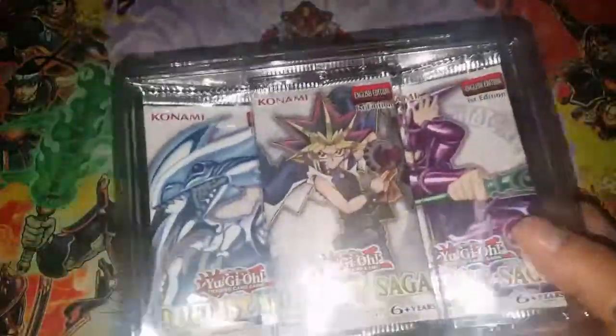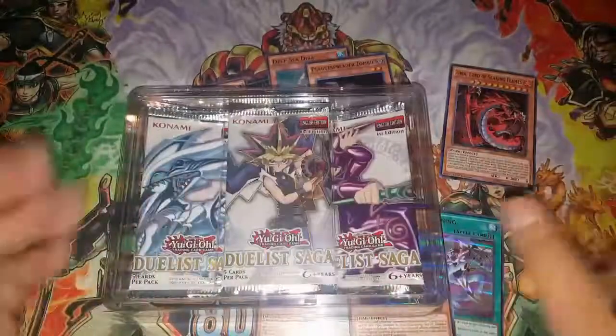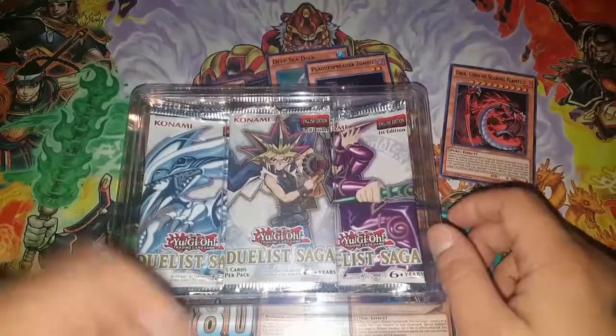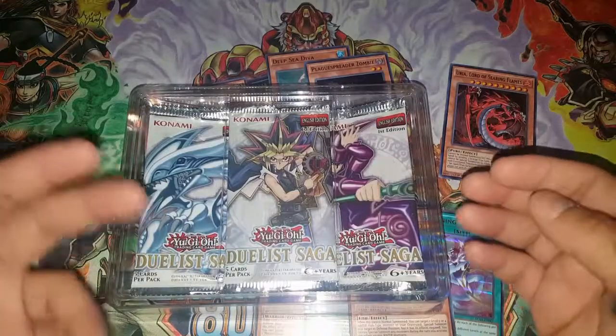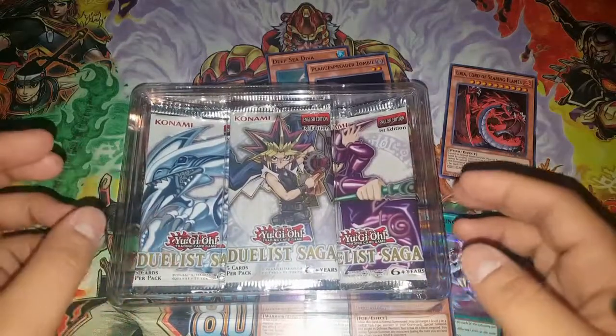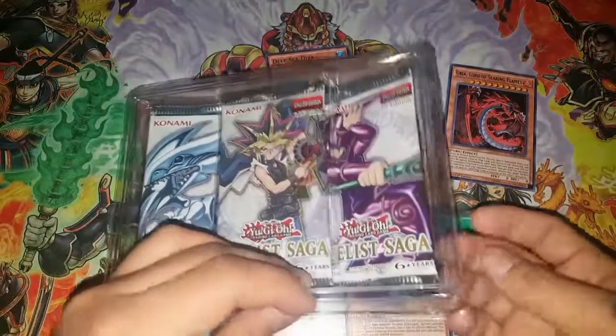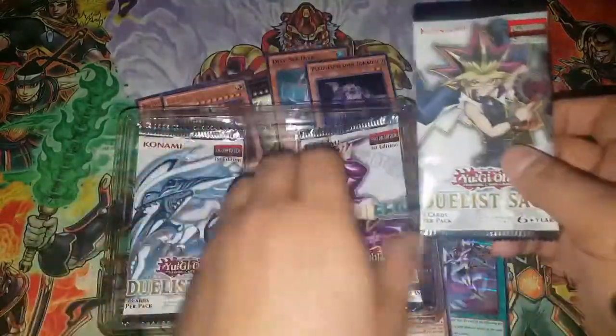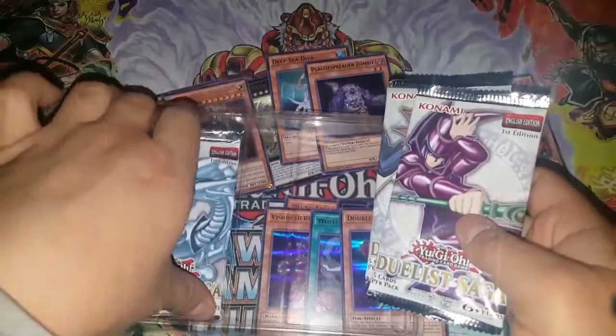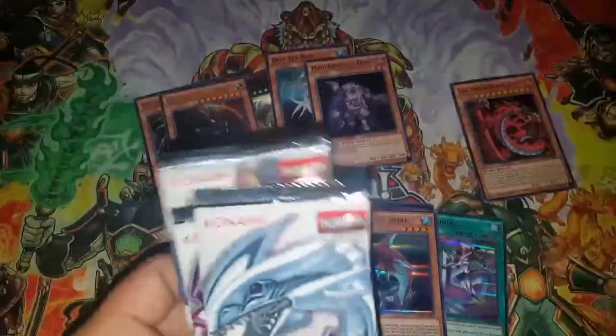Let's just take a moment to look at this box — Blue-Eyes, Red Dragon in the new ultra rare technology. Hopefully we can pull one; if not, I'll just buy a single. And Dark Magician always looking saucy, and Yami Yugi saucing on everybody.